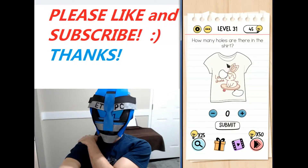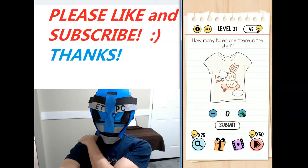So you count the four: one, two, three, and four. And then holes that go through the shirt — they go through front and back. So four, five, six here, and seven and eight. So we're going to go with eight and hit submit.